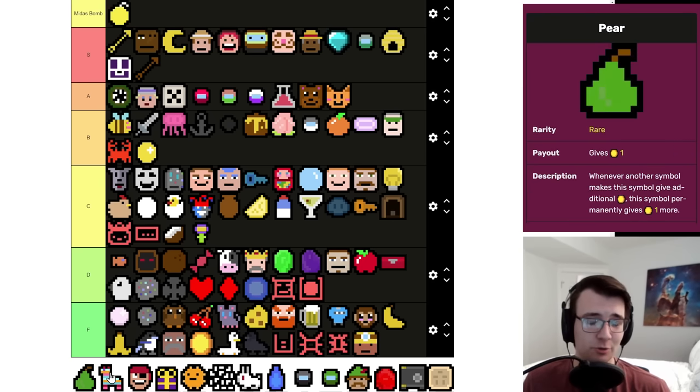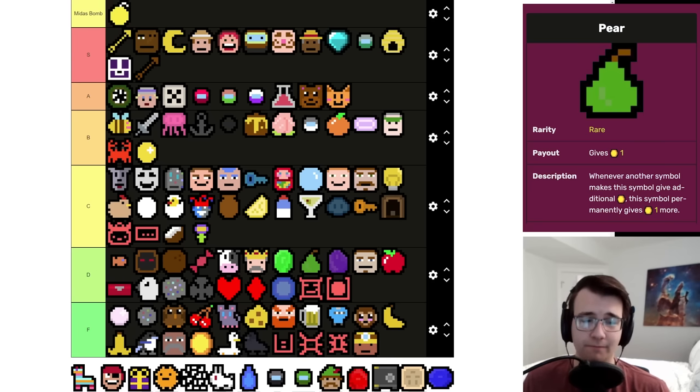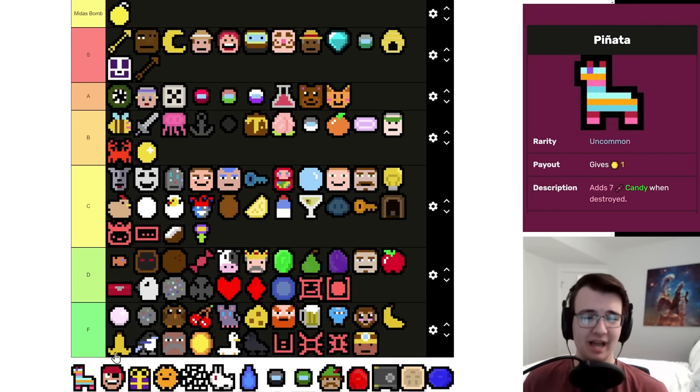Pear is a slightly better Amethyst — two things buff it instead of one, but not that much better. It is cute though.